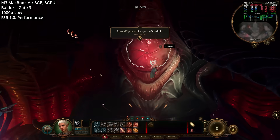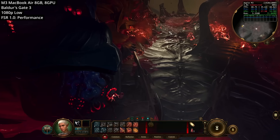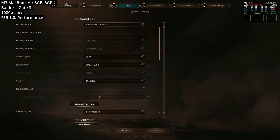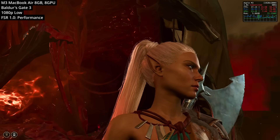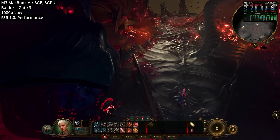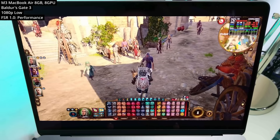Next we're looking at Baldur's Gate 3, the biggest RPG hit of last year and one of my favorite games. However, this is the first time we're coming up against disappointment with the M3 MacBook Air, because it only has 8 gigabytes of RAM. Running at 1080p with graphics preset set to low and AMD FSR 1.0 in performance mode, we get about 30 to 45 fps at the start — which is okay but this is the easy part of the game to run. When we get to Act 3, performance tanks and the game becomes basically unplayable.